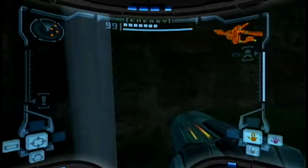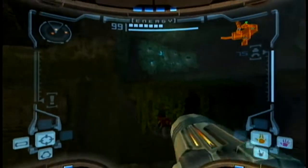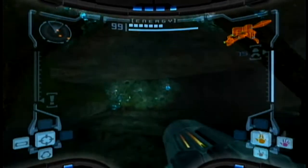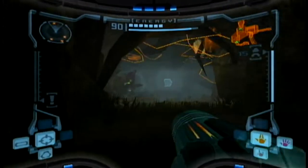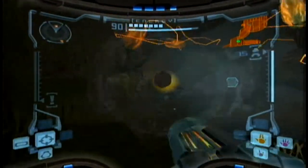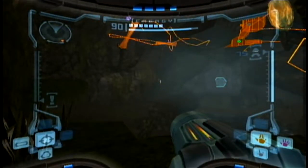Wow, this is weird. I can't find a sprite example, I can only find examples of what it looks like in Metroid Prime. That's weird. Now we're going to go ahead and head back to Phendrana Drifts because the next item that we need to pick up is there. That's what it looks like in the game. It's even ugly.